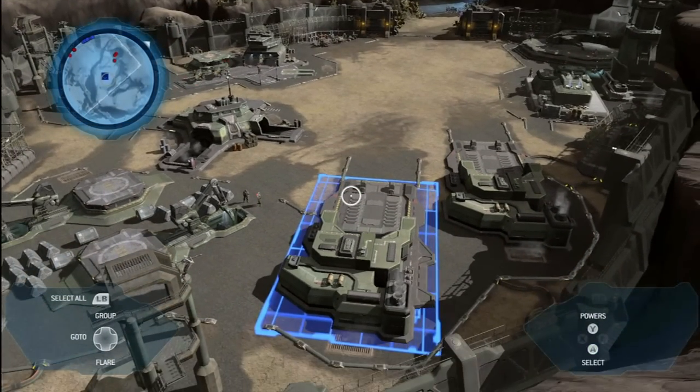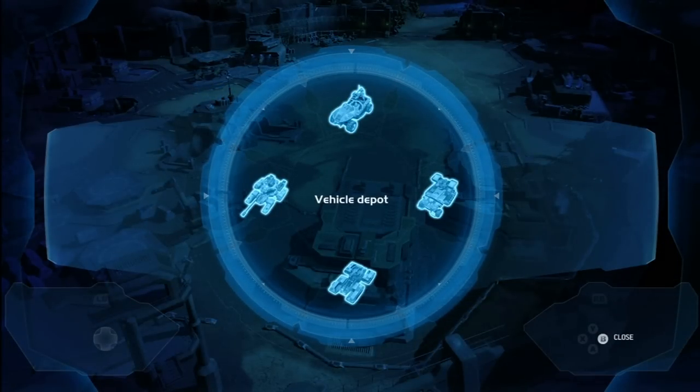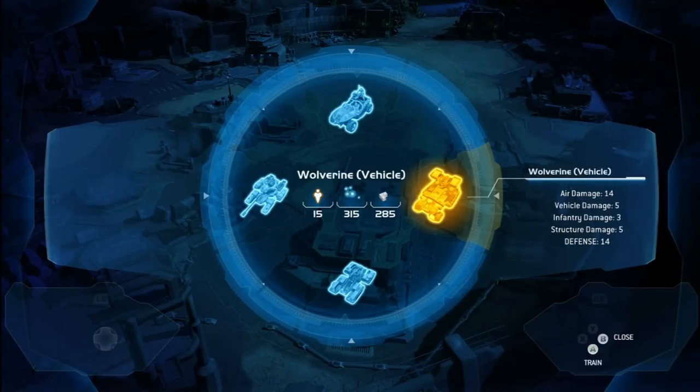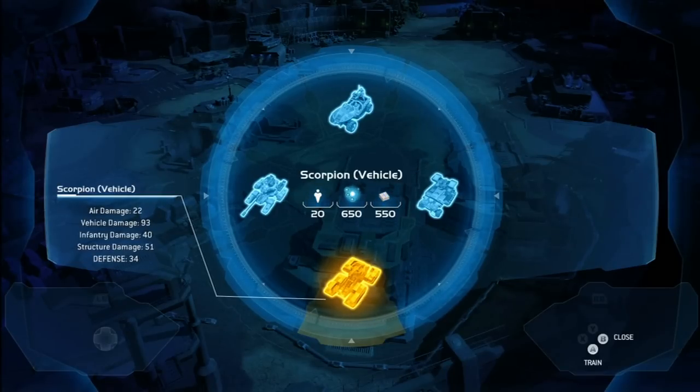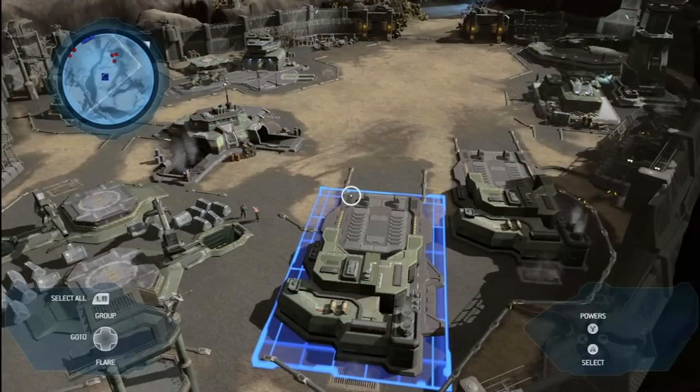Selecting the vehicle depot, I bring up what we might consider to be the most important menu in the game: the circle menu. It takes up the whole screen. We use it for everything from building infantry to building vehicles, building buildings, and calling in leader powers. I go around it using the analog joystick and can select any one of these vehicles. Pressing A, I can make a warthog.